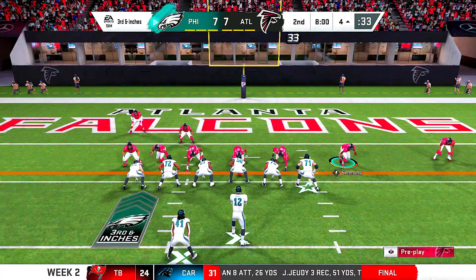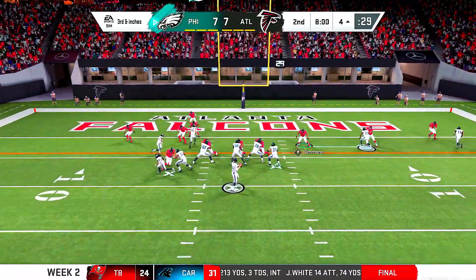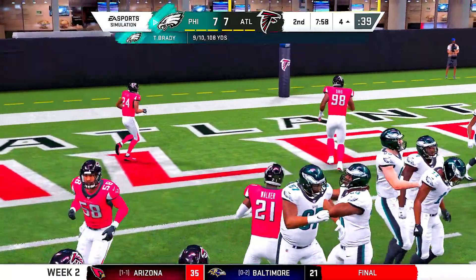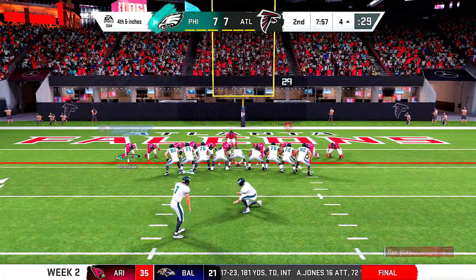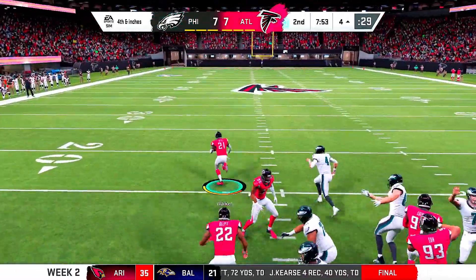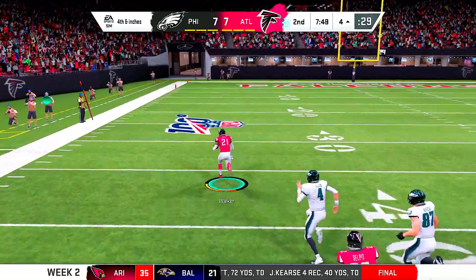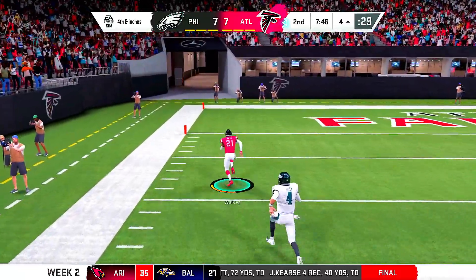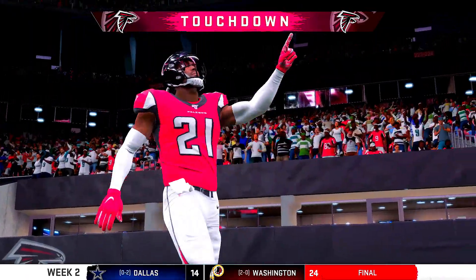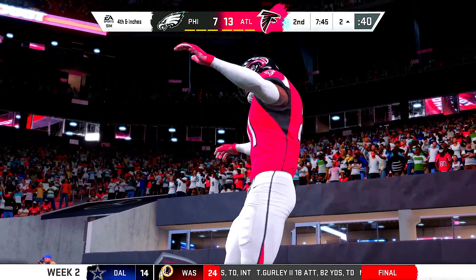Third and one — third and inches. Tom throwing across the middle, and that is a stop right there. Very good job. Great defense. Field goal is up — and the field goal is blocked! Look who it is: Walker. He is going to run it back for a touchdown, 96 yards. That is our safety right there. He's turning up. Special teams are turning up, and this is what we like to see.